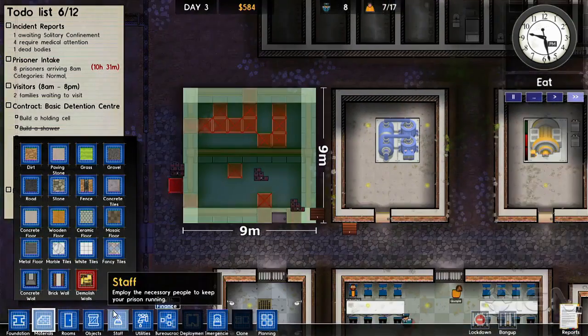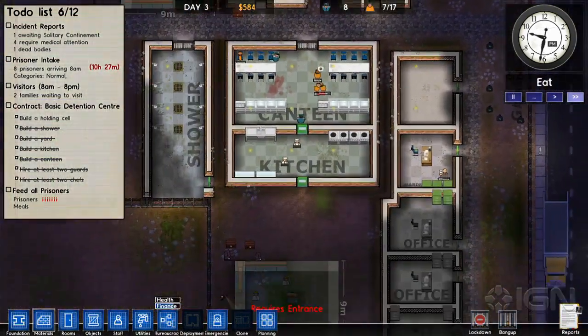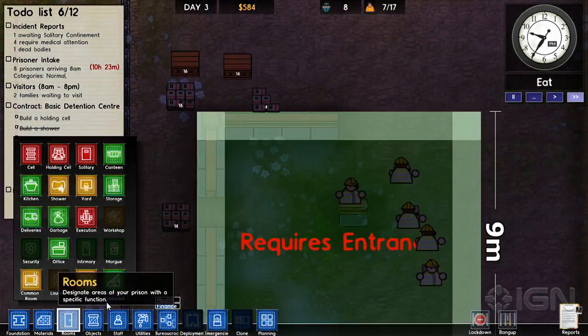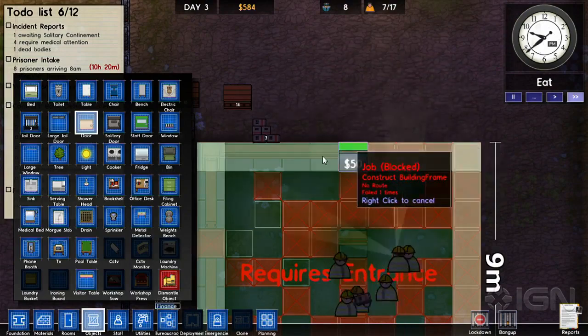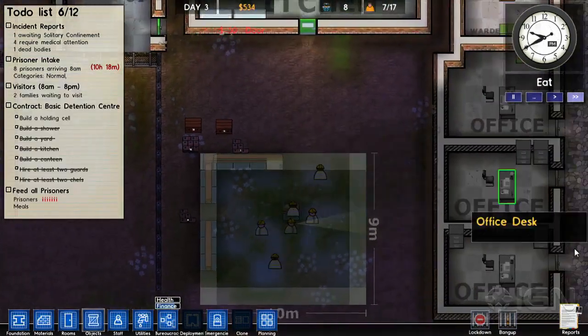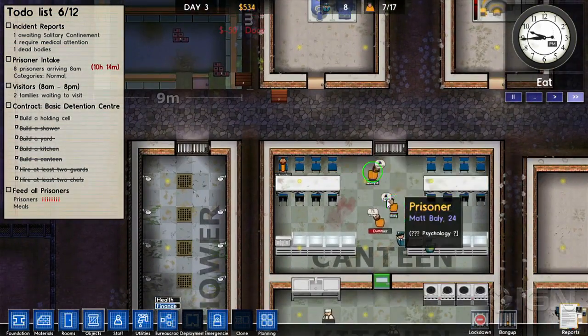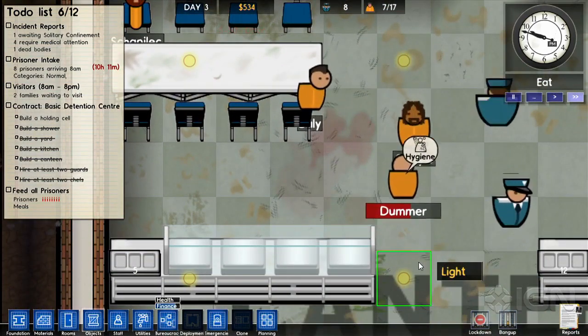A pool table? TV? Yeah, you can build a recreation room — a rec room for your guys. Okay, so we can put a door there. Is that siren always going off now? Yeah, just because everything's gone to hell? That's the blood siren? Well, there's blood in so many places.